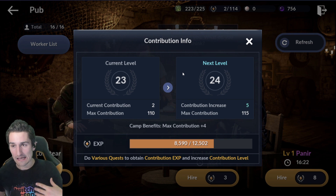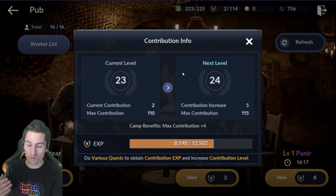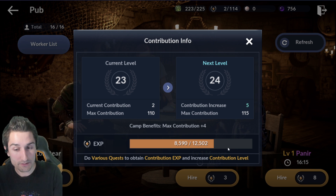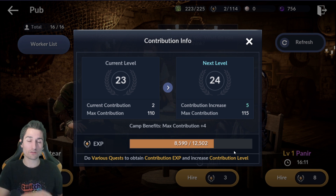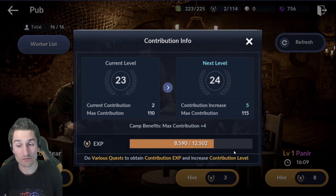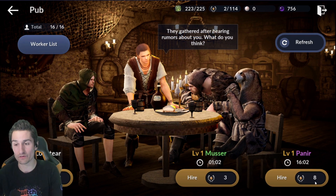Stones, silver — basically stuff that you need to advance your character with. A lot of people roll constantly new alts. Completing repeatable quests throughout the game as you're progressing — there's usually harder and harder repeatable quests along with you, and that's going to increase your contribution level and ultimately give you more contribution to hire better workers.